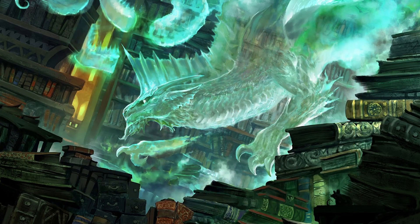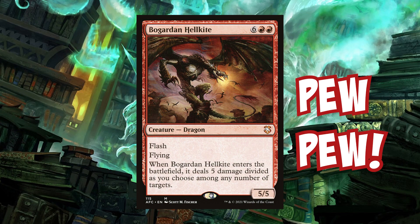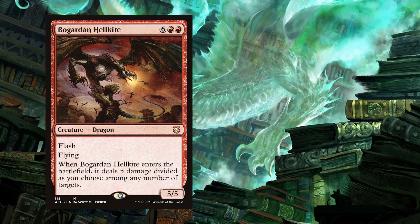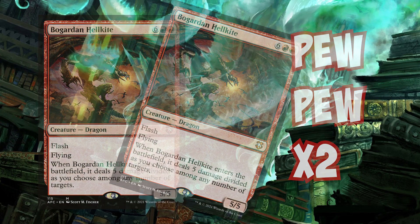Another older dragon, which is a blast from the past for me, is Bogarden Hellkite. This was recently reprinted in the AFR Commander decks, and it's another five-five flyer for six red-red. Not all that impressive for the stat line, but this also has flash and an ETB ability which deals five damage divided however you want to as many targets as you can hit with it. So if you times that by two, you're likely wrecking somebody's board, or just blasting away at their life total for 10 damage off the two Hellkites coming into play — then you have two five-five flyers to swing. You can pretty much take out somebody's life total in one fell swoop.